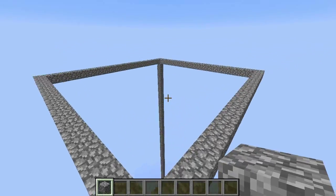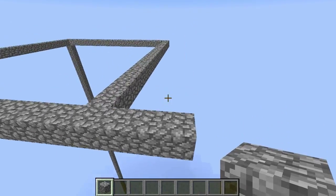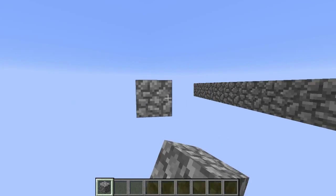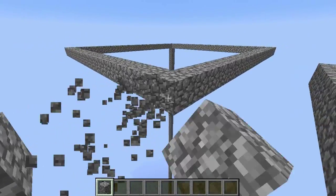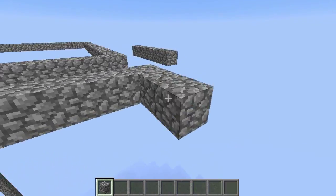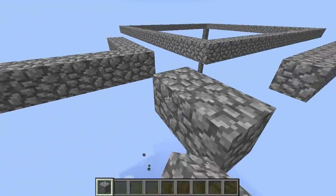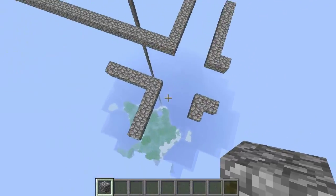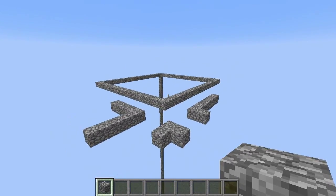And there we are. What you're going to want to do is go out three blocks, and then on the fourth block out, put another block. Then make another one of these 21 by 21 squares. Also, you're going to have to put another one right there. So once you get all four of these squares, you should have a little square spot in the middle.